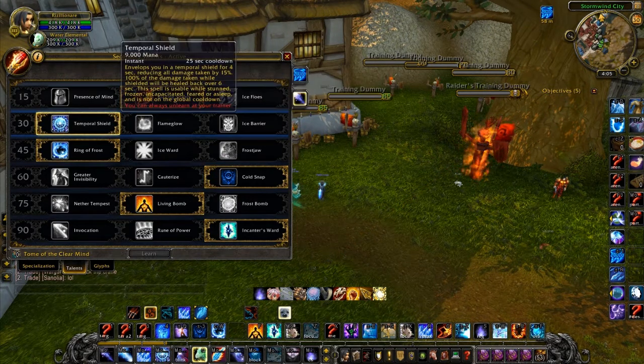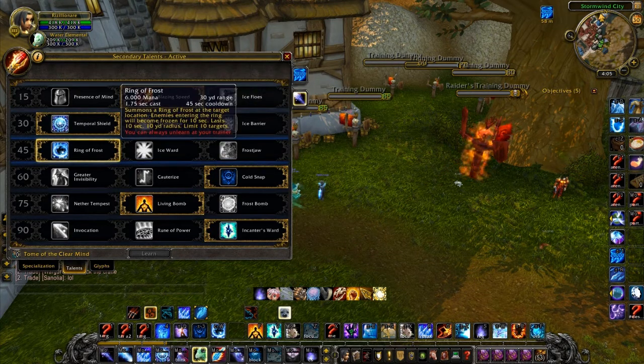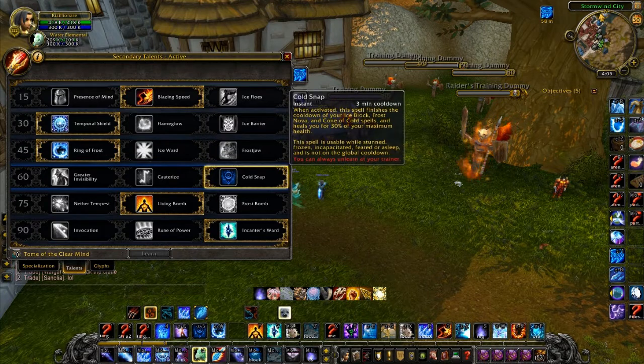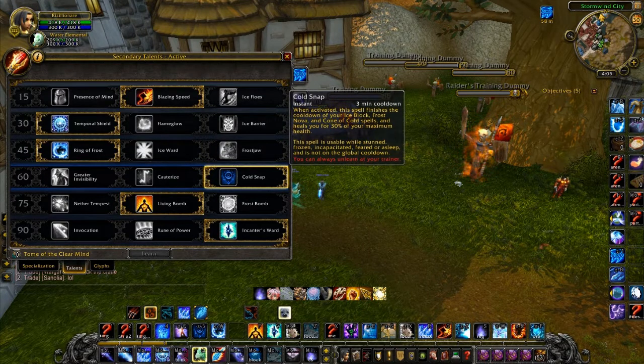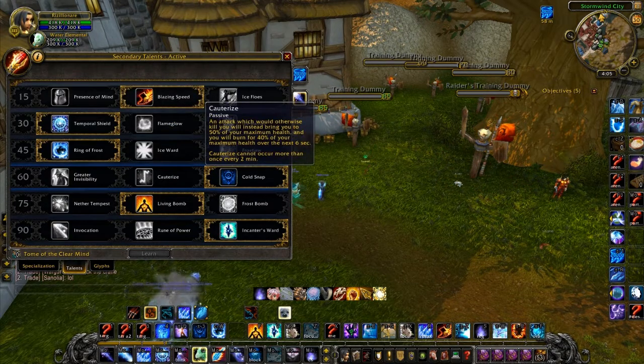Temporal Shield has a lot more potential than Ice Barrier, seeing as you can use it in a stun and it's unpurgeable. For the next tier I always go Ring of Frost — I don't really see the use of Frost Jaw as a frost mage because you do have your pet nova and your regular nova. For the following tier I always go Cold Snap. That's kind of a given because of the health and second Ice Block — it kind of destroys the other two options.